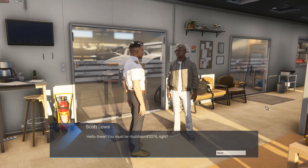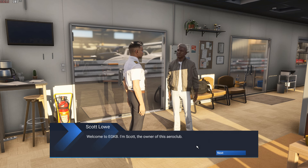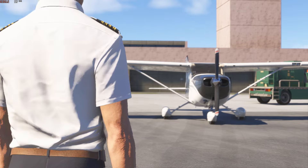That's quite nice — Biggin Hill loads in. This is the alpha, so it may be quicker in the full version. It was a nine-gigabyte file. 'Hello there, you must be Hudson 2074 — right, gotta change that callsign. Welcome to EGKB; I'm Scott, the owner of this aero club. Here at the club we provide all the training lessons you need to get started and earn your Private Pilot Licence.'